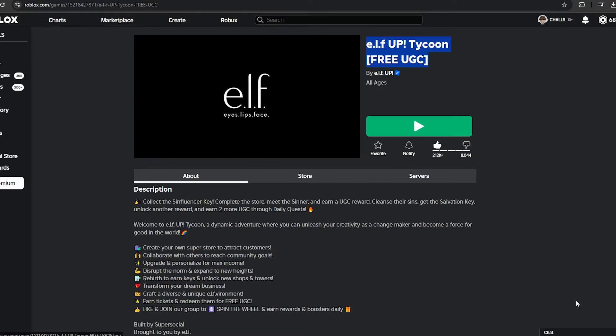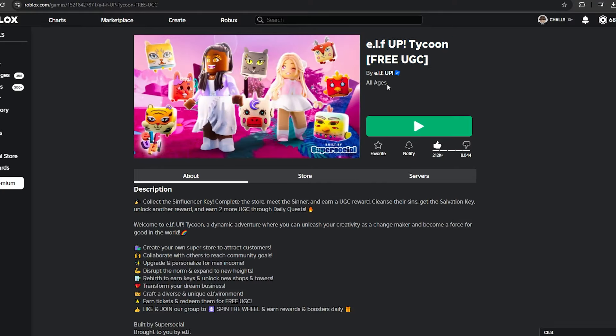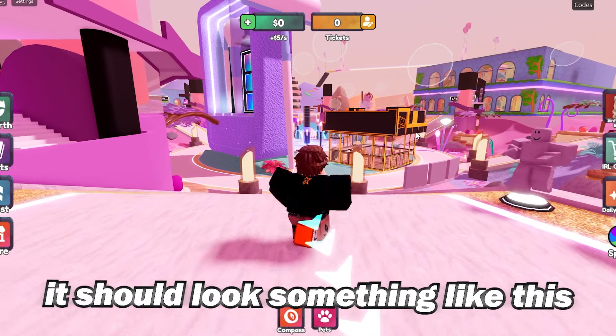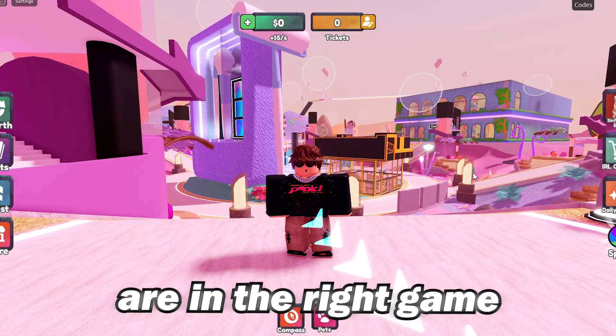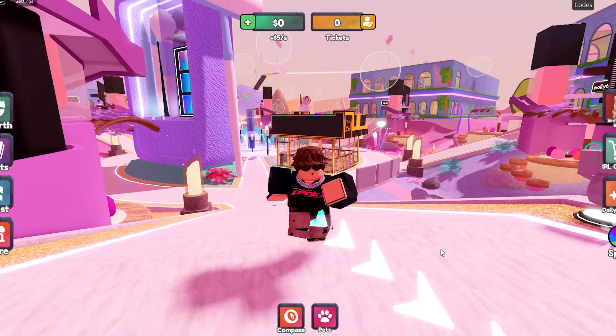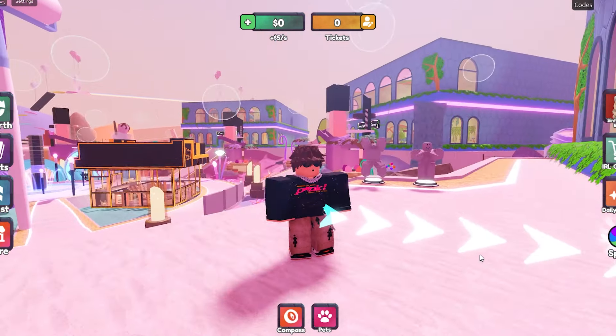Once again, the link is in the description if you want to join this Roblox game. I'll bring you guys back when we're in the game. Once you're in, it should look something like this — make sure you're in the right game, or else you won't be able to get the free items and free UGC hairs on Roblox.